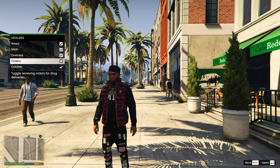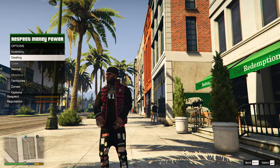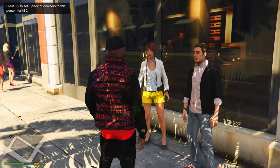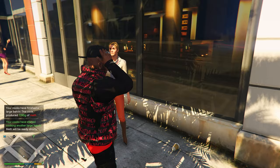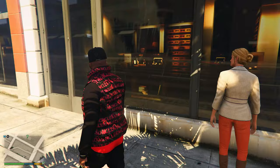I decided to come over to Rockford to do the dealing. Open the menu, go to Dealing, select everything you want to deal, and confirm. Once confirmed, start walking around to people to see if they want to purchase something. When someone says yes, slightly walk up to them and you'll see a prompt in the top left of the screen. Press the button shown and you'll make the sale — for example, selling five grams of weed for 50 bucks.